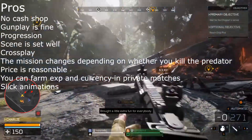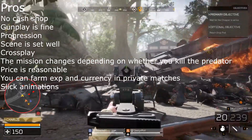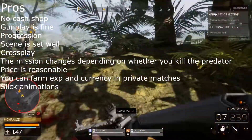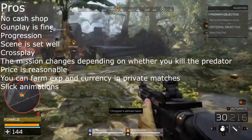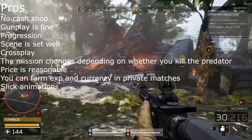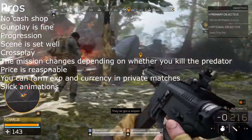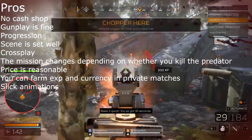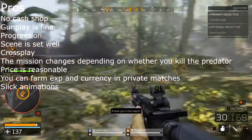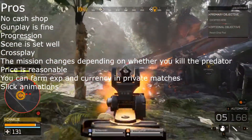Crossplay — this game allows PC and PS4 players to crossplay, and I could not be happier that more companies are integrating this into their games. The mission ending changes depending on whether you kill the Predator, which I found very cool. There are technically four ways to finish the game as the fire team: complete the mission, die, kill the Predator and they self-detonate, or kill the Predator before they can activate self-detonation. All of them give a different cinematic, a different ending, and different XP rewards.